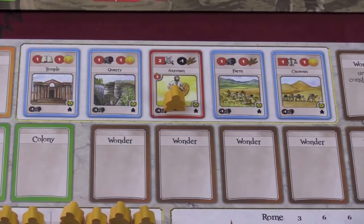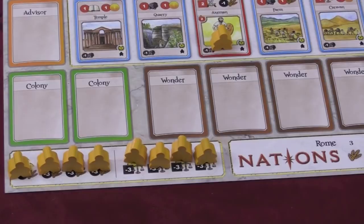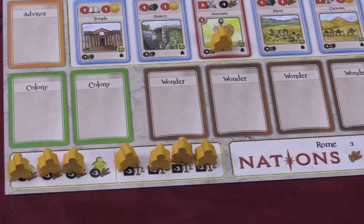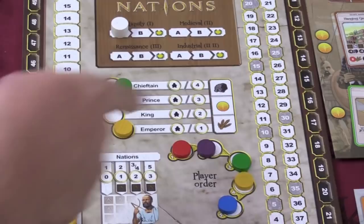Each turn you can take free resources or you can add another worker — you can pick any worker you want. If you take a worker from one side, your stability goes down by three permanently. If you take a worker from the other side, you'll have to pay an extra three food each turn. The lower your difficulty, the more free resources you receive, or you can add another worker to your group.